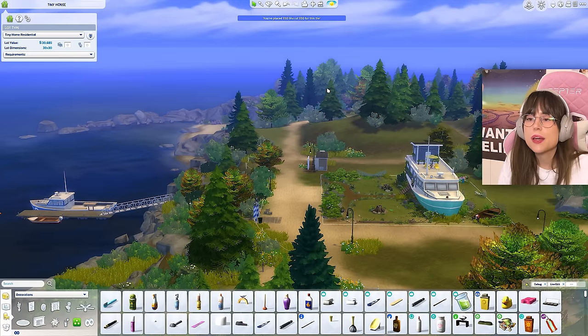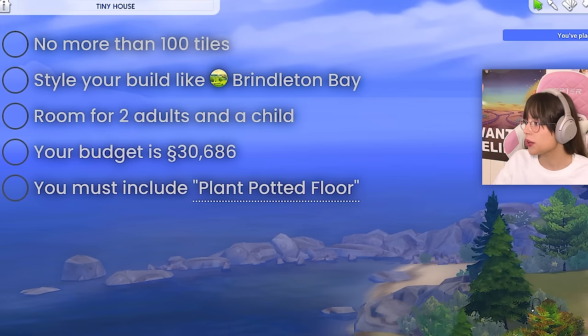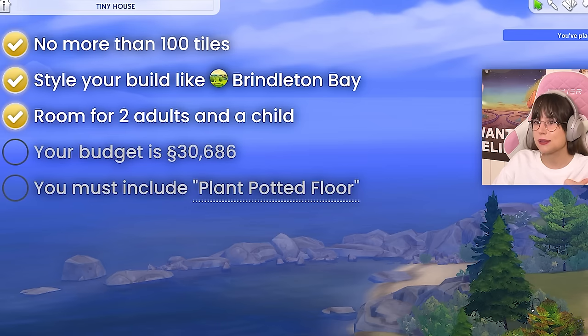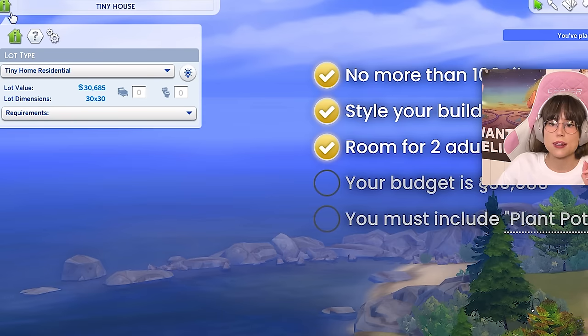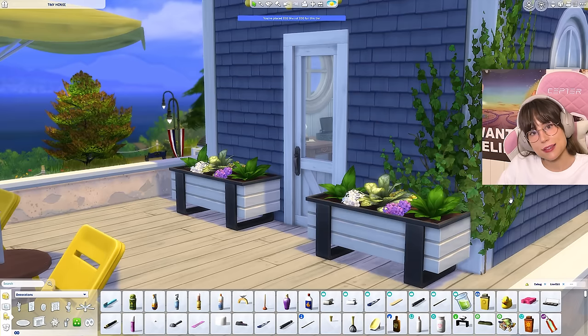I now think I am done with the house and therefore done with this challenge. Let's go over the list again: no more than 100 tiles — done; style your build like Brindleton Bay — if a fishing boat isn't Brindleton Bay then I don't know what is; room for two adults and a child — done; budget of 30,686 simoleons — I've used 30,685, so I have one simoleon left; and you must include plant potted floor — yes, I did that. Challenge complete!